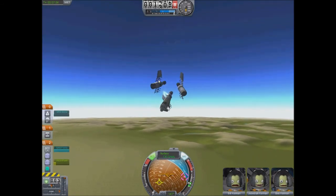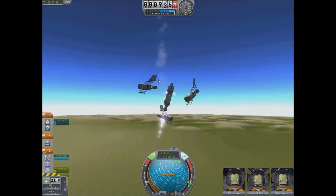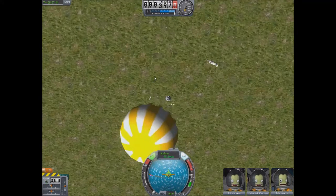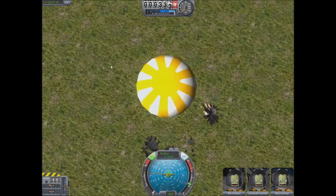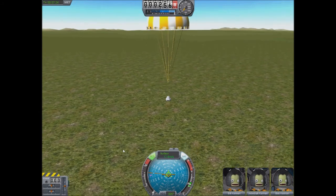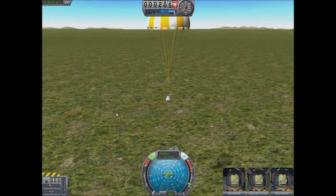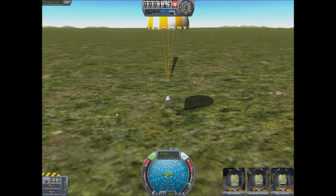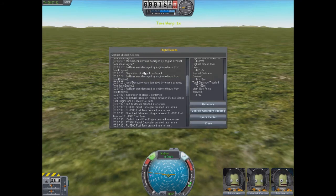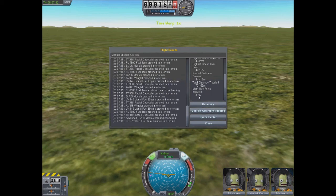So anyway, that would have come off, then that would have fired, then that would have fired, then that would have come off. The parachutes - that moment too soon. Back to the drawing board. That would have come off. Damage, damage. Radial decoupler - hmm, anyway. Until next time.